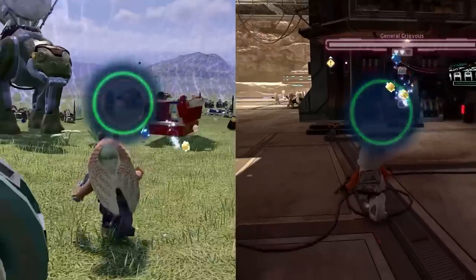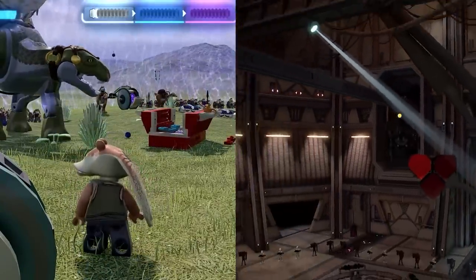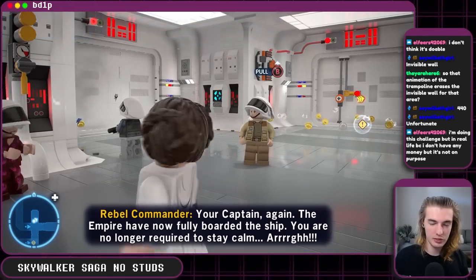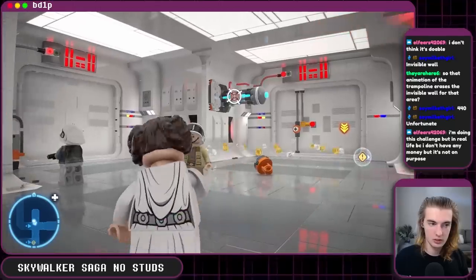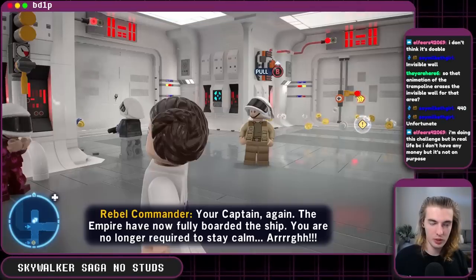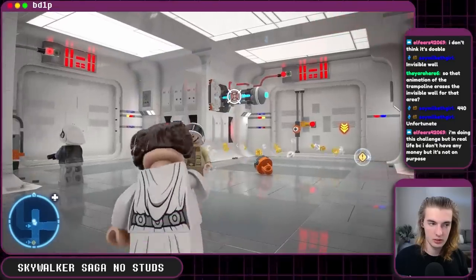There were two instances of the game automatically giving me 1,750 studs for completing quick time events that are completely optional. Apparently in this game, if you fail a quick time event, you still succeed the event but just don't gain the studs. I thought that failing a QTE would make you fail the task, but nope. All we have to do is hit the button before entering the green area to be safe, subtracting 3,500 from our previous total.